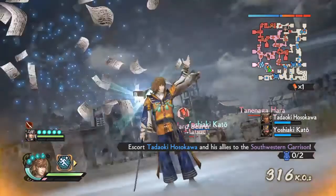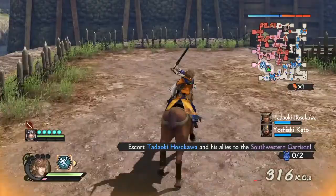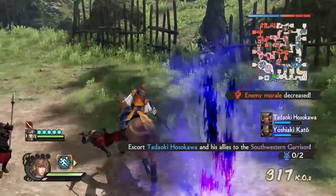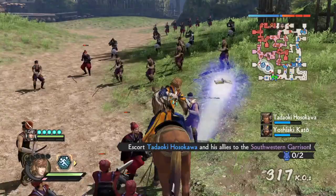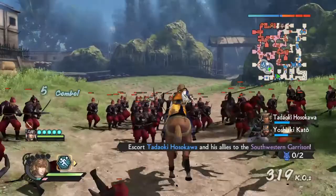The musou frenzy has a really nice effect. On horseback, the string includes a magic attack, a laser fired from the book, and pages flying out.